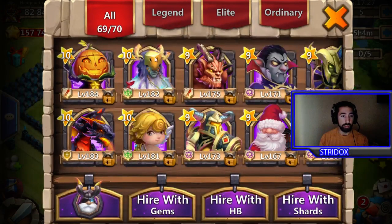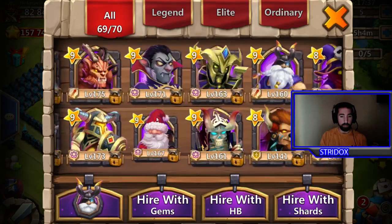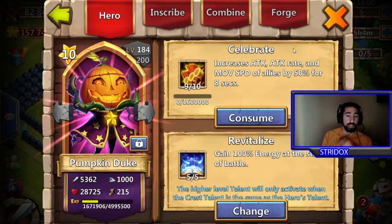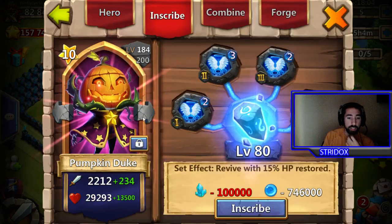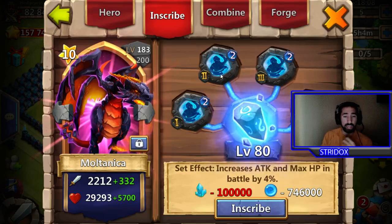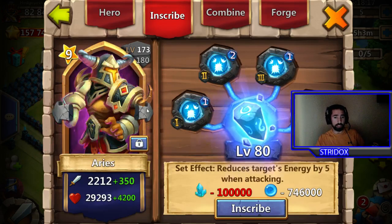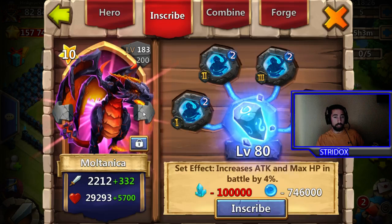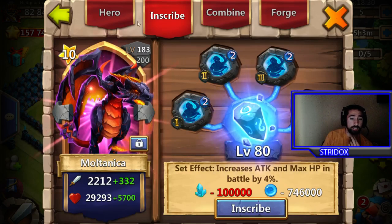My heroes aren't weak — Pumpkin Duke 9 of 10, Moltanica like 183, Druid 82, Destroyer, Vlad. There's an argument on using Santa or Moltanica. Santa dies way too quick. Moltanica is a tank as well and his proc is good too. The only thing Santa's proc is everywhere and it kills a lot of people, but every time I use him he's like the first one to die. Here's my heroes right here guys — my Pumpkin Duke, if you want a screenshot go ahead, with level 2 revive crest. I have my Moltanica with Bulwark. That was a hard decision — I have a level 3 Life Drain. I wanted to use War God, maybe I will take it.